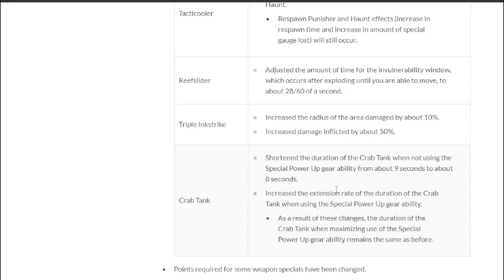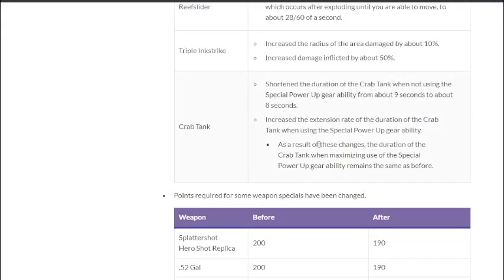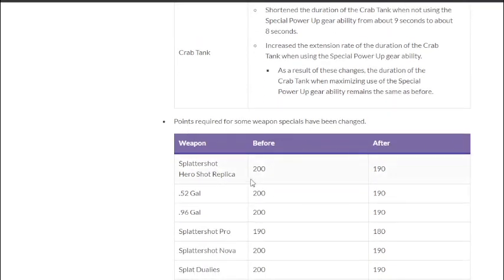Especially with Machine nerfed, this might not have as much of an effect as we think. They've also increased the extension rate of Crab Tank's duration when using Special Power Up, so with enough SPU you can reach the same duration as before. It's essentially nerfing the base duration but buffing Special Power Up specifically for Crab Tank.